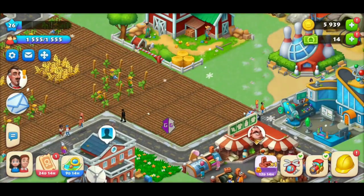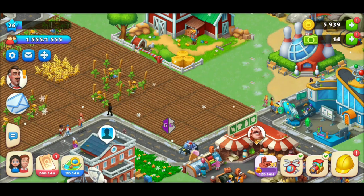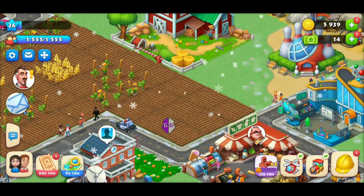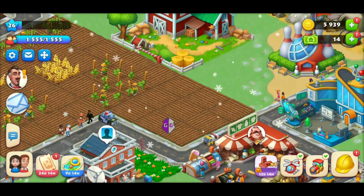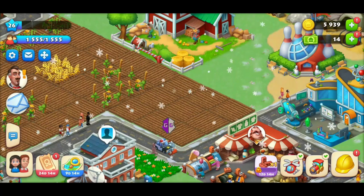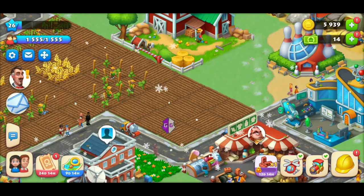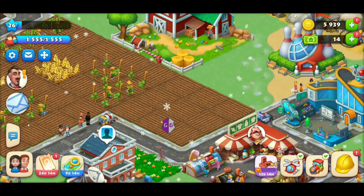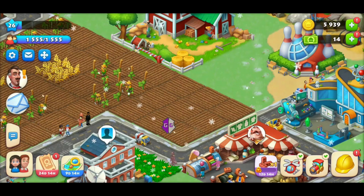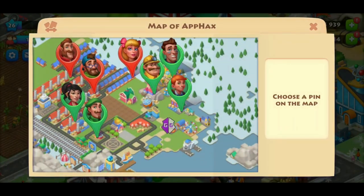Welcome back to Hacks. Today we're playing Township and I gotta say this game is awesome. I've been grinding it for a day or two and then decided to start working out ways to hack it. The normal universal search just doesn't work, so I started playing around with the helicopter, the train, buildings, the different crops, just finding a way.